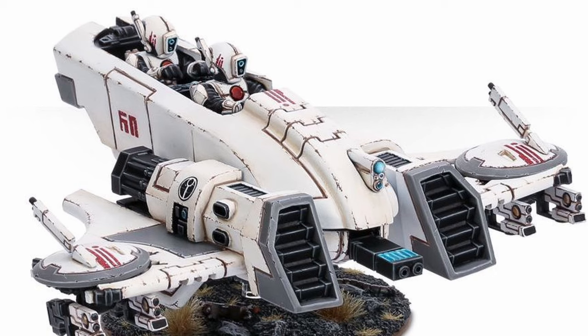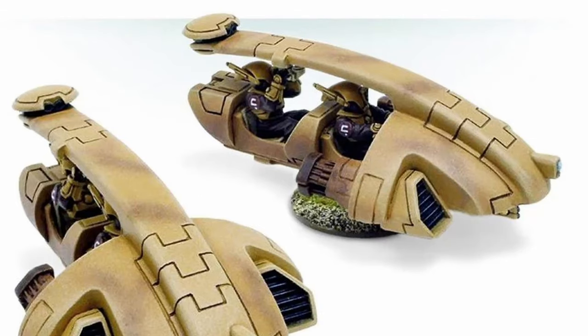The Piranhas' secondary mission is to guide for other stuff — they're pretty good at guiding, though not as good as the Tetras. The Tetras are going to guide for your bigger guys because they have marker lights and the ability to provide a full reroll when guiding a unit, so the Tetras are going to be pretty crucial here.